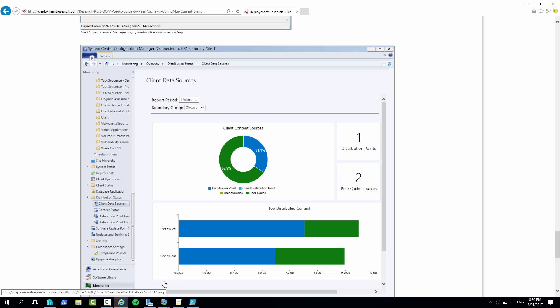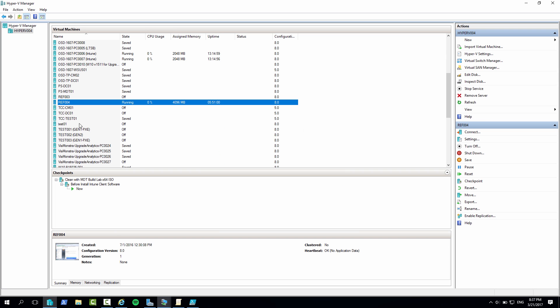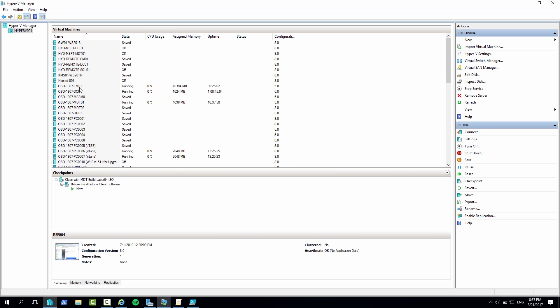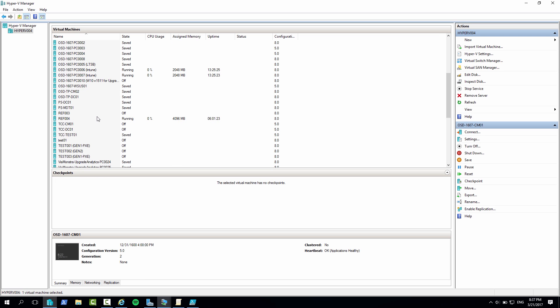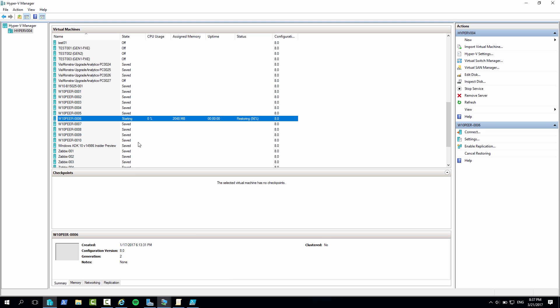So if I go over to my demo environment, what I have here is a ton of VMs. I have my site server CMO1, and I have 10 different clients — Windows 10 clients. Five of them belong to the New York site, and the other five belong to the Chicago site. If I start one of them — one of the ones in the Chicago site.